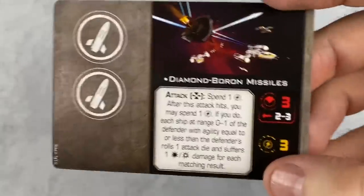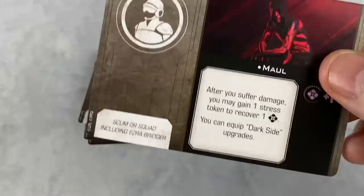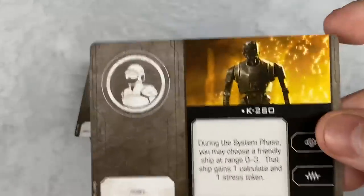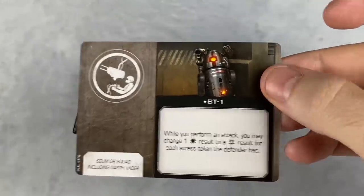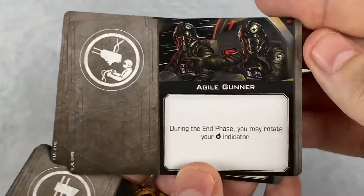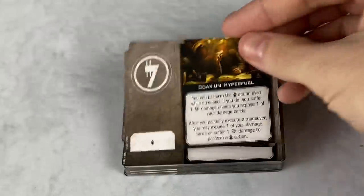A single copy of the Diamond Boron Missiles, a single copy of Triple Zero, a single copy of Maul, and a single copy of K-2-S-O. A single copy of BT-1. Two copies of Agile Gunner. We got two copies of Coaxium Hyperfuel.